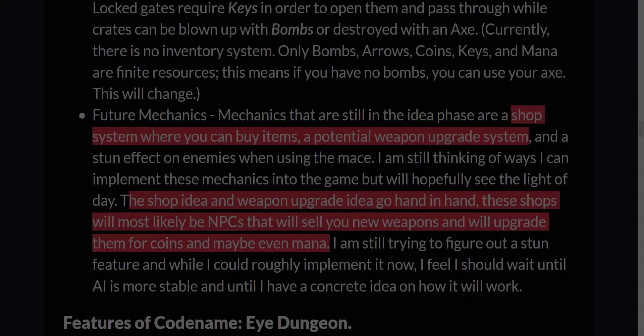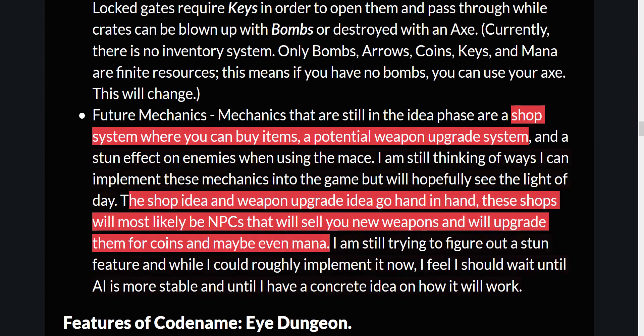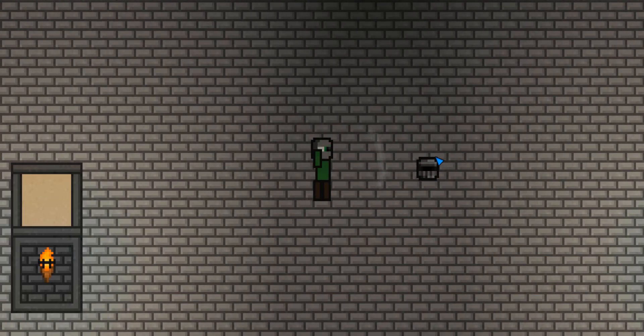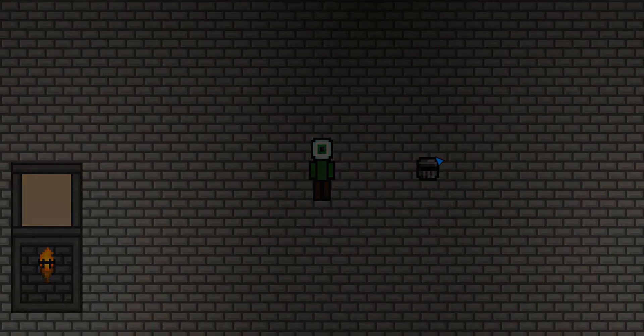I also want to add NPCs into the game. These NPCs would be found throughout the dungeons and would sell the player items and weapon upgrades for coins. And last but not least, the mace's stun feature that I mentioned earlier. This feature will simply stun any enemies after being hit with a mace. And this doesn't sound like much, but the goal would be to buy you some time to either run away or hit them with another weapon.